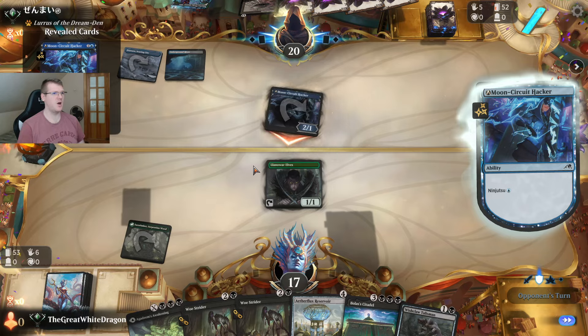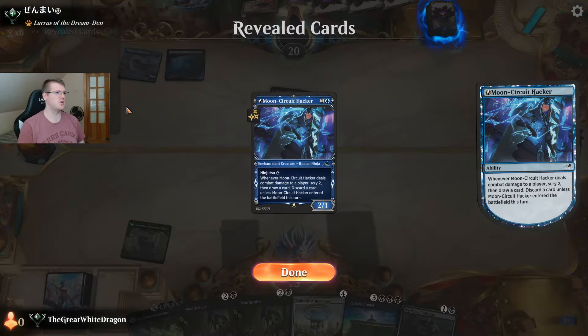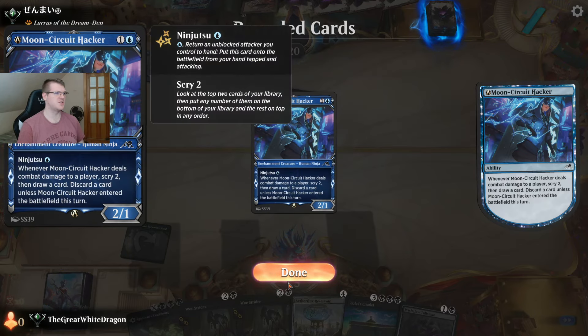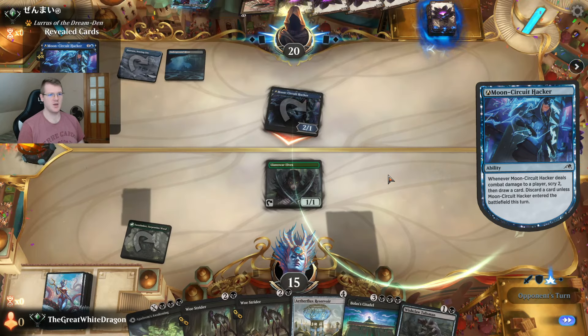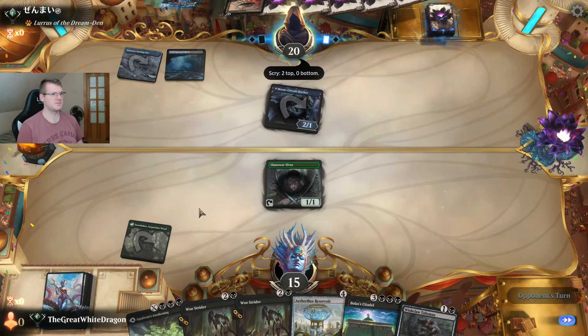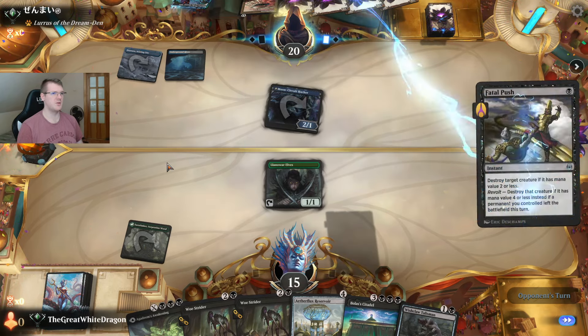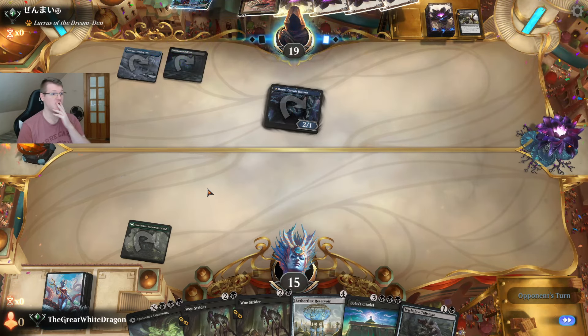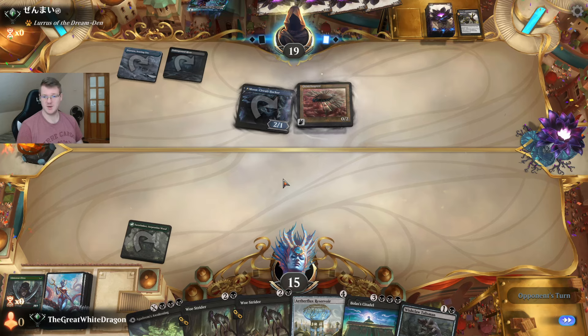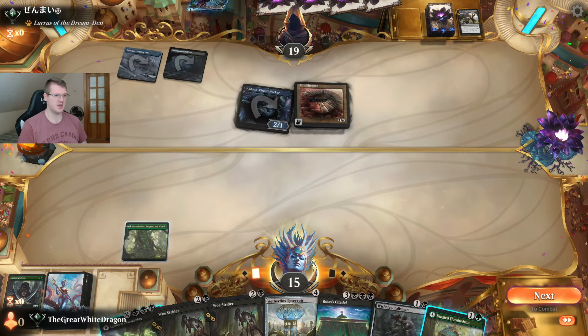Aetherflux Reservoir, Tangled Hedron — I'm definitely paying the life cost here. Do I do the Bowstrider? No, I'll probably just live my life. Another ninjutsu — he has another one. Jesus, another one. At this point I'm not gonna have enough. He even has the wrath. I don't think we survive this — it's statistically impossible. He most likely has another Fatal Push or something. When I say we're cooking, yeah, he's definitely cooking us on high-heat flames.